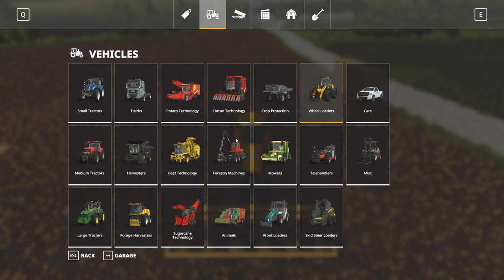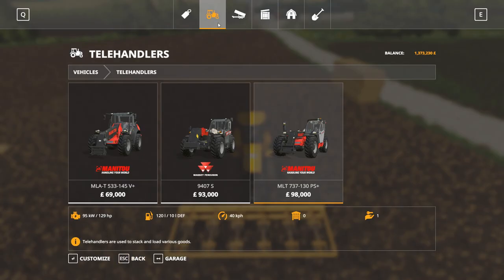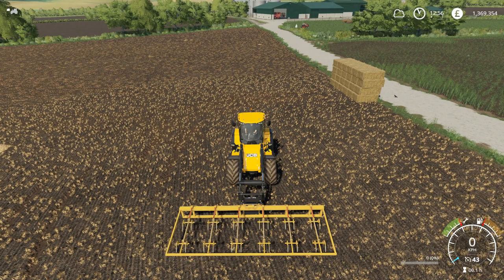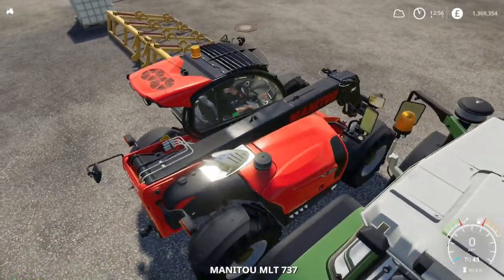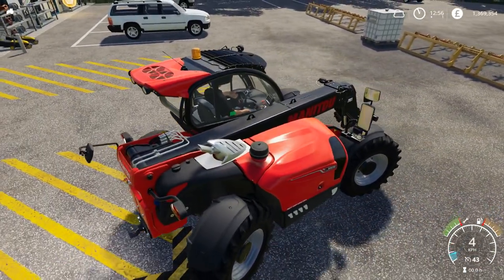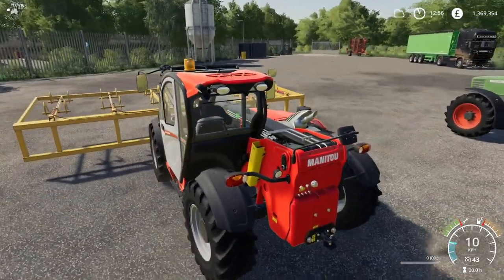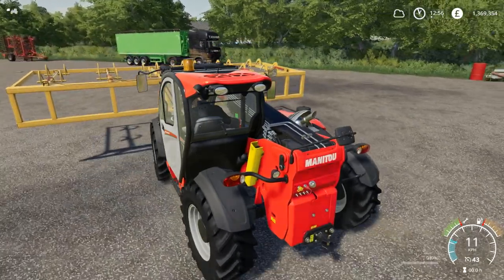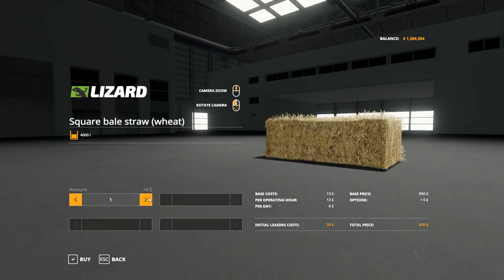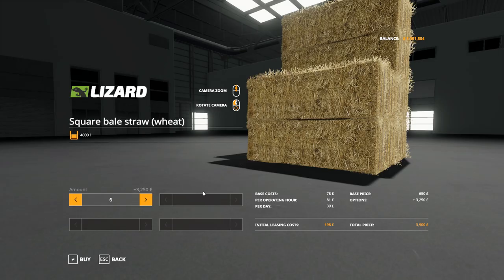We'll quickly lease a telehandler as well. There are no tractors down at the shop so we'll just quickly lease one of them too. It's quite wide on three-point. I'm not sure why this one is a three-point hitch — they do look a bit on the large side for a telehandler, if I'm honest. But we'll just give it a quick test. What could possibly go wrong?